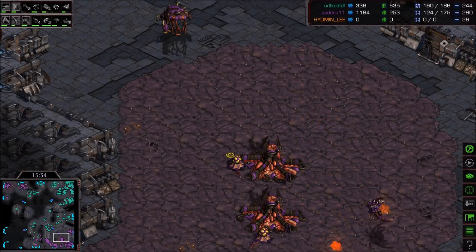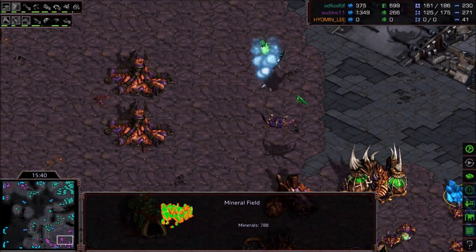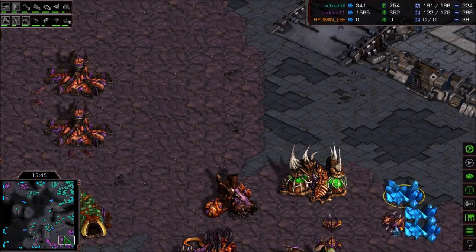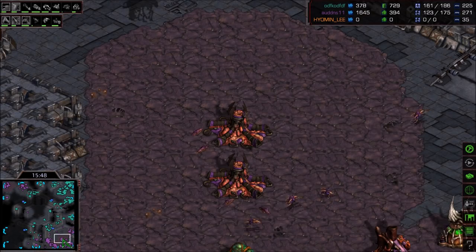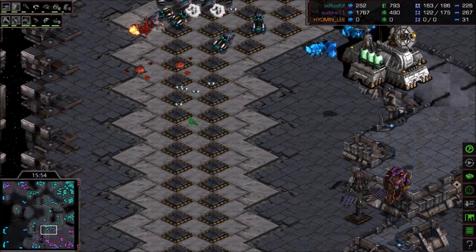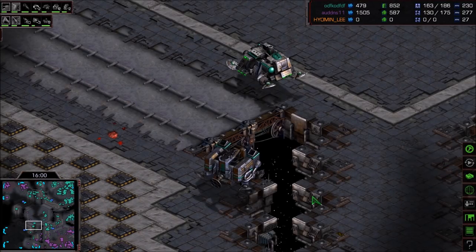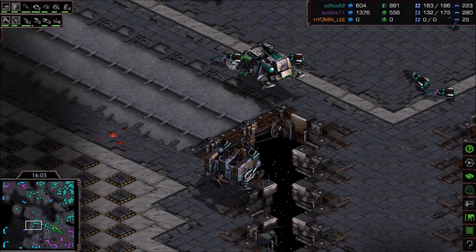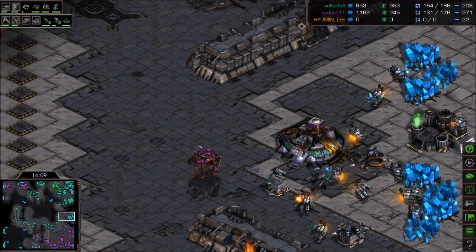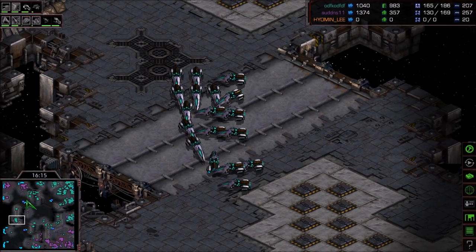APM for these players is well over 200 right now — closer to 200 and 280 for Zero. Flash is able to replant his fourth base location; his fifth and sixth bases are happily running. His macro is kicked into major, major overdrive — working on Vultures. I'm surprised there aren't as many tanks in this game. Zerglings are rolling into that fourth base. Flash has not been interested in allowing this base to continue.